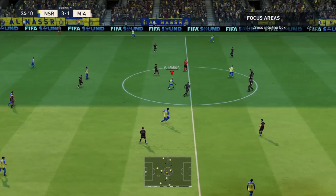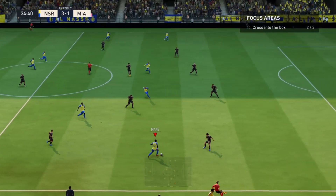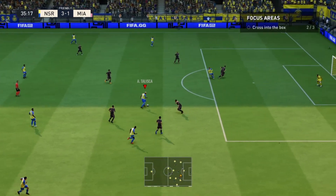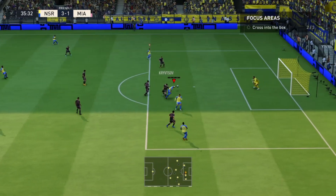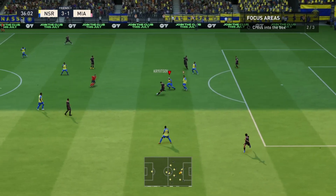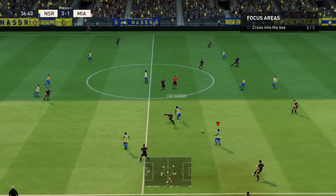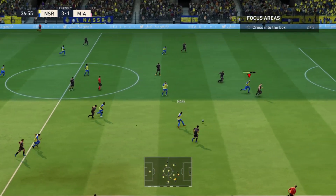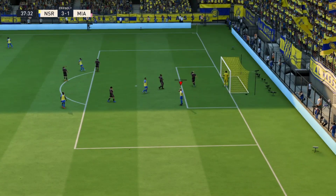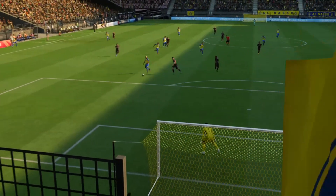Abdullah Al-Khaibari on the ball, Luis Gustavo — good movement. Anderson Taliska — surely! Oh, a tremendous block. Dixon Arroyo takes possession. Anderson Taliska — a chip that went awry. Maybe it was the right option, but his technique let him down there.